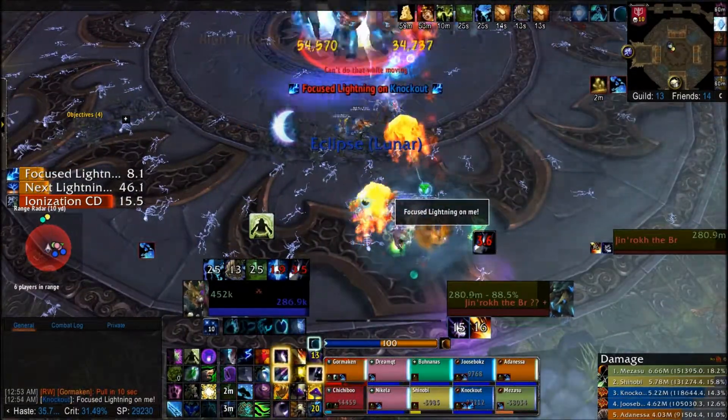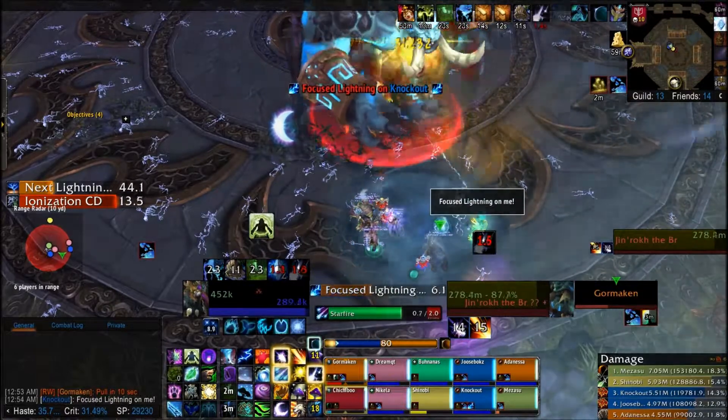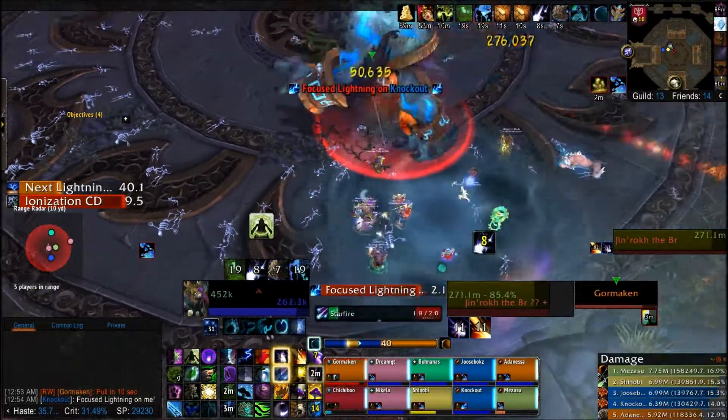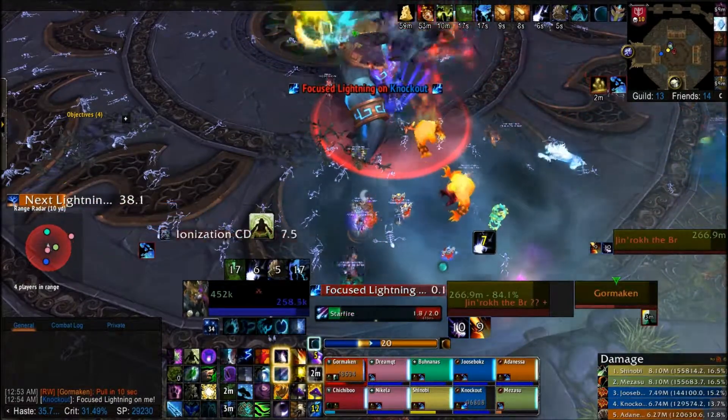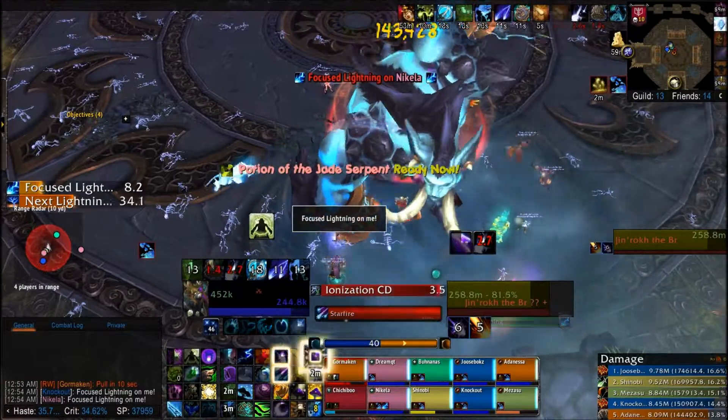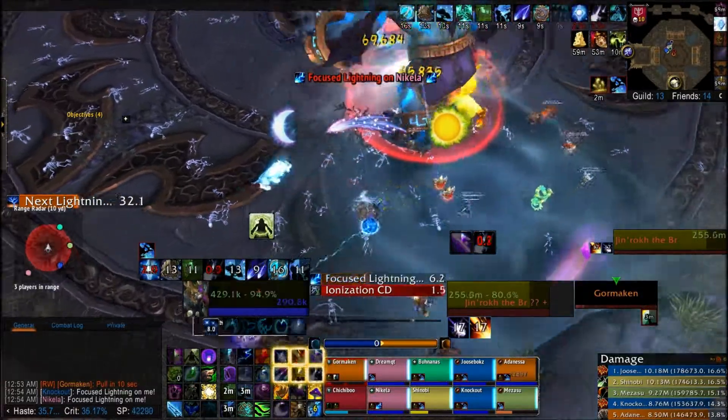When you see the tank flying across the room, you know it's time to get headed over to the location he lands. Try to save your DPS cooldowns for that. Don't fail like I did and think you're in an eclipse when you're not and lose a few seconds on that, cause it doesn't work too well.